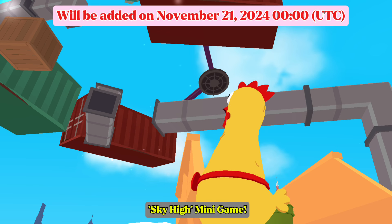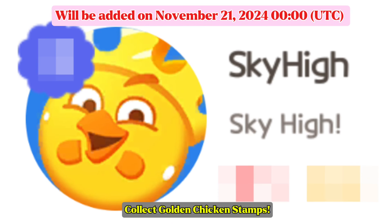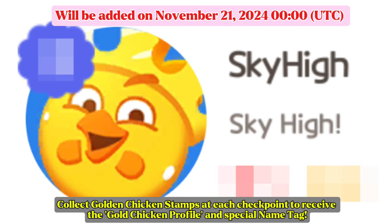Sky High Mini Game: challenge the new mini-game Sky High with the elder chicken in downtown. Collect golden chicken stamps at each checkpoint to receive the gold chicken profile and special name tag.